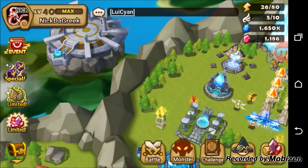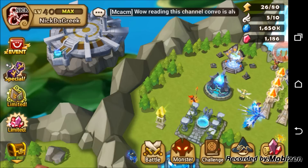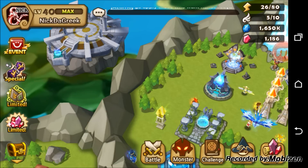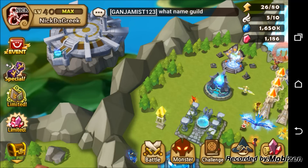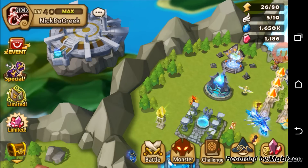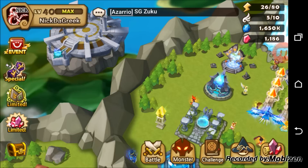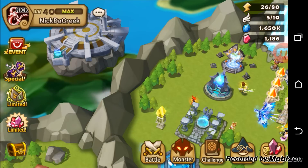We're going to talk about Revenge Runes. It's a two-set, so all you need to do is put two Revenge Runes on a monster. It gives a 15% chance to counter-attack an enemy. They are stackable - if you put all six runes as Revenge, it'll go up to 45%.